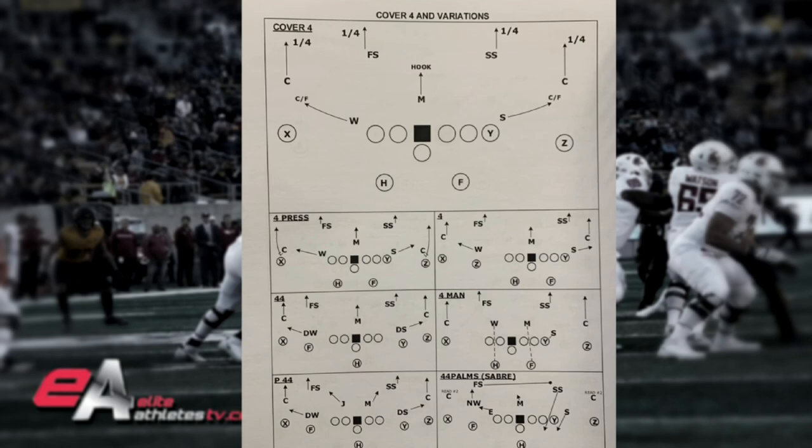We're going to look at it from the Denver Broncos playbook 2017, diagram it, show a couple variations, and then look at some film clips. Cover four is one, two, three, four guys deep — all playing quarters. Now that sounds simple, and it is, but there are different rules within cover four.